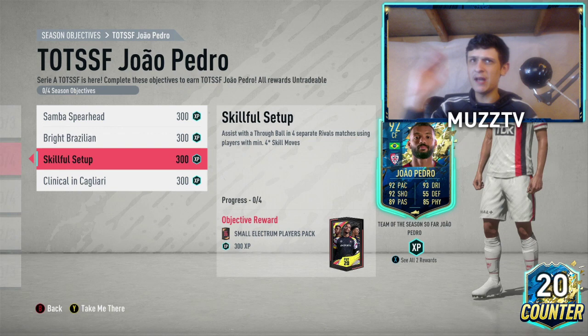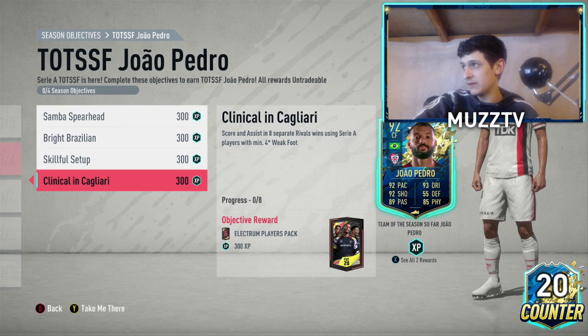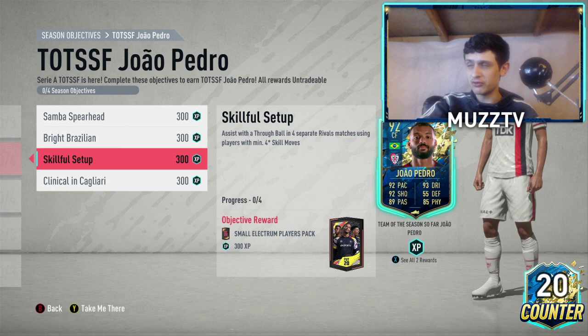For the last one: score and assist in eight separate rival wins using Serie A players with minimum four-star weak foot. I wonder if there's a four-star weak foot, four-star skill move minimum Brazilian player — I'll have a look at that in a second. But that one's very simple, very easy.